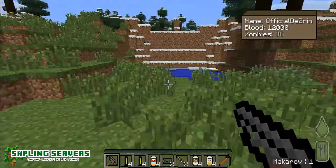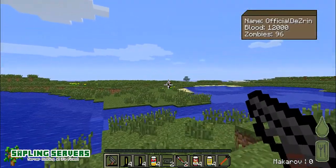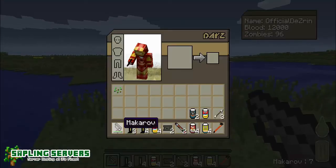We might be able to bring it back — I'm not too sure, but I really would like to. So as you can see, your ammo when it depletes — there's this bar — I don't know what it's called.